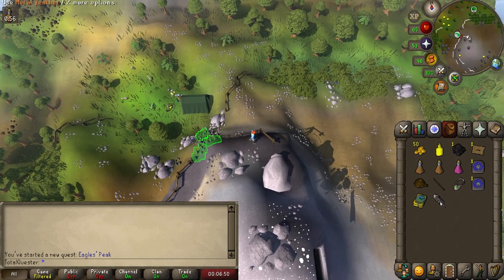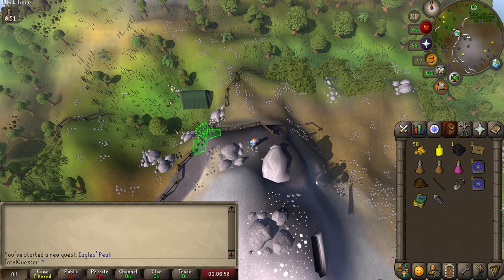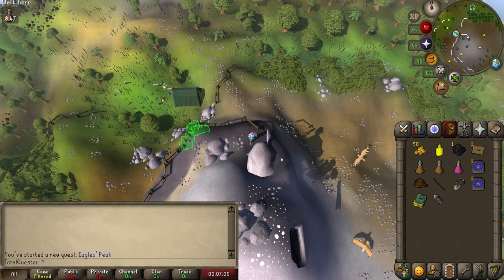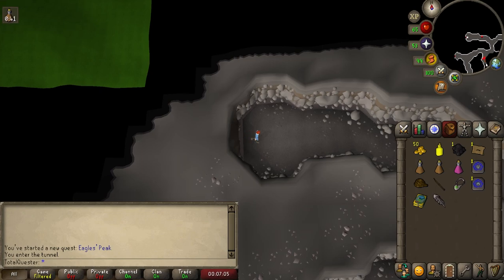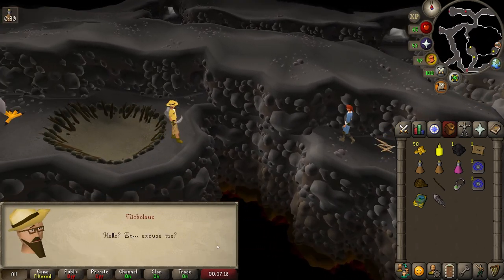Next, use your Metal Feather with the giant rock at the peak of the mountain, which will unlock a cave. Afterwards, enter into this cave before running south until you trigger a mini cutscene with Niklaus whereby you'll start chatting to him.